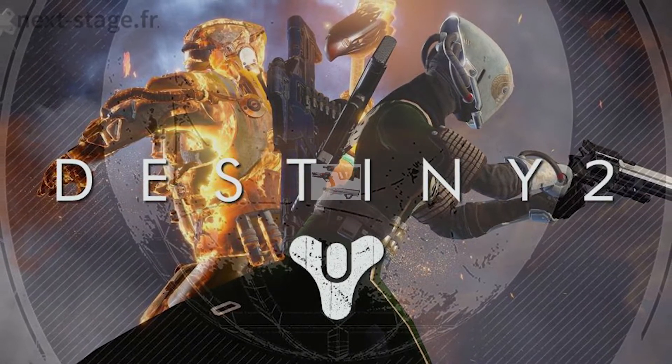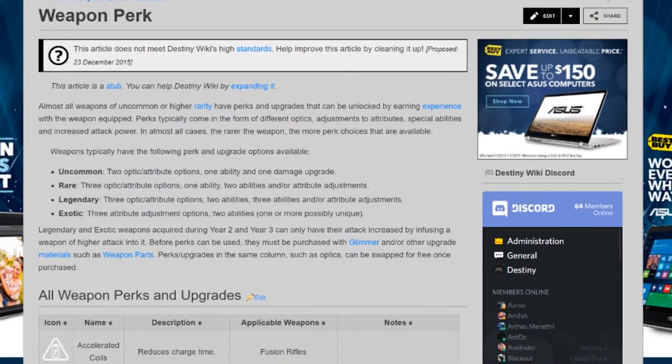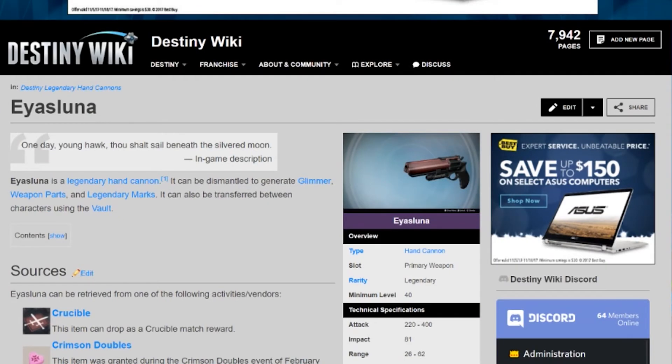Let's take a trip down memory lane on how Destiny 1 worked with legendary weapons. The game worked off a pure RNG context when looting gear, and you had to use the weapon to unlock its perks or spend Motes of Light to unlock them. Either way, I as the player was forced to play the game in some fashion to unlock a weapon's max potential. The sights and three perks were randomly generated from a pool of perks that the weapon could have.